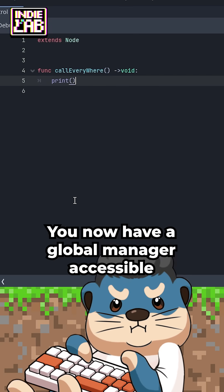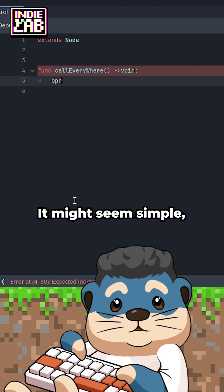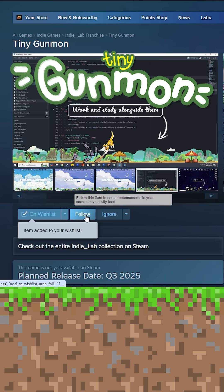Now you have a Global Manager accessible from anywhere in your game. Write functions in it and call them wherever you need. It might seem simple, but as someone new to Godot, discovering this felt pretty exciting. Don't forget to wishlist Tiny Gunmon on Steam.